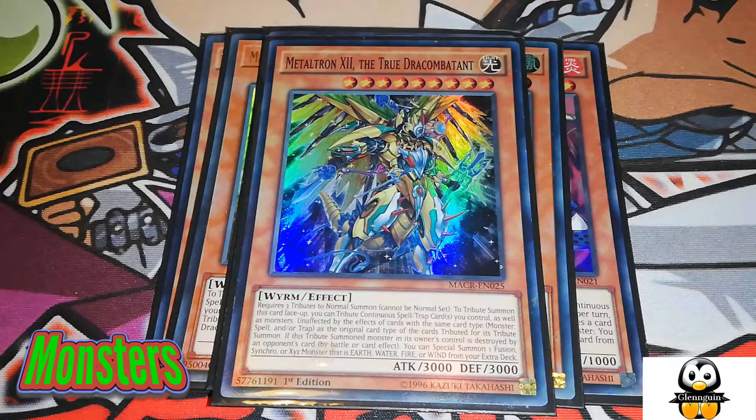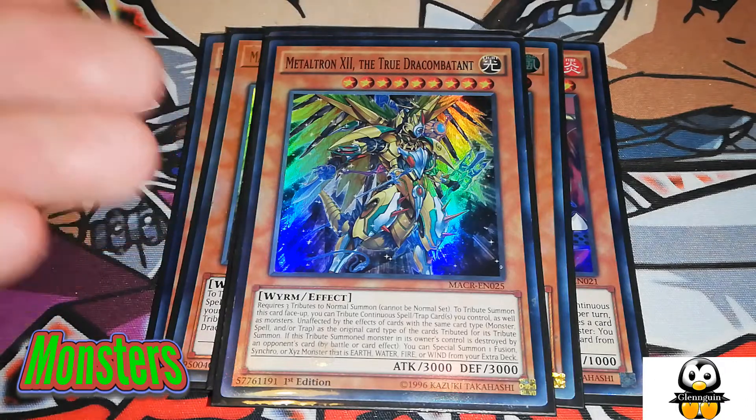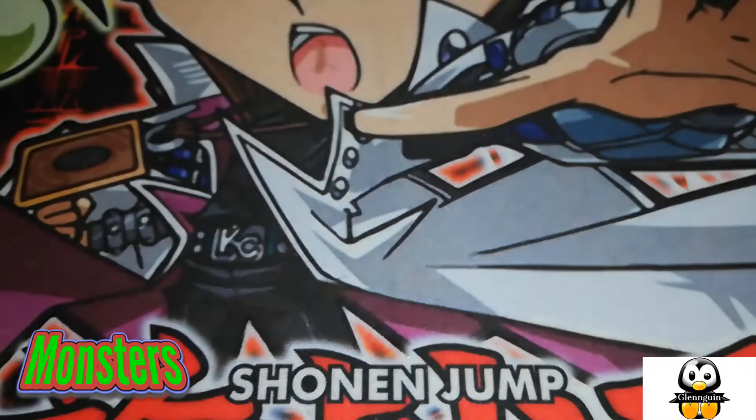The important thing about Metaltron is he goes into some of your extra deck plays, which I'll showcase at the very end. With Diagram on the field, he gains a 300 attack boost, and if your opponent can't get over that, he won't be destroyed by battle once per turn. When he is destroyed by an opponent's card effect or by battle, you can special summon one Fusion, Synchro, or Xyz monster that specifically lists an Earth, Water, Fire, or Wind monster.